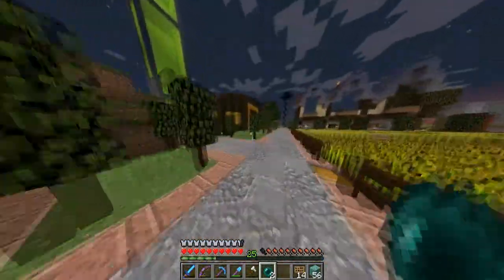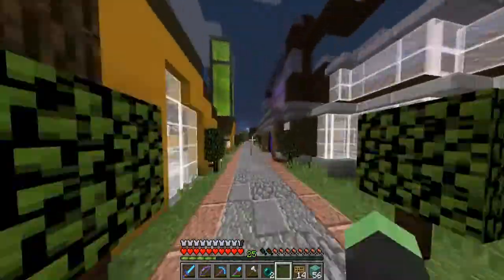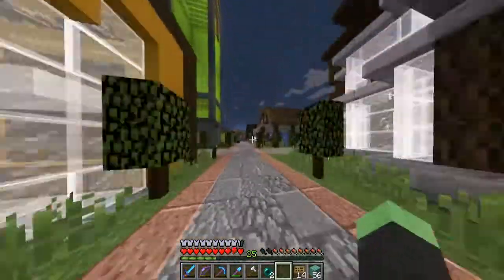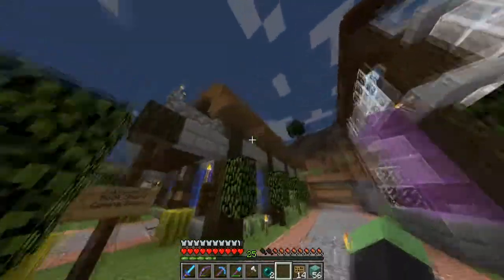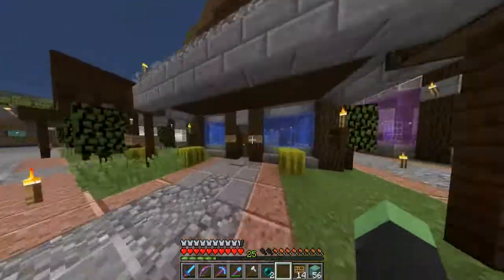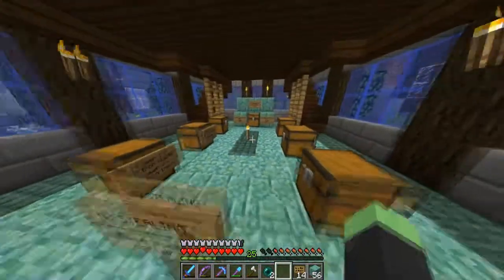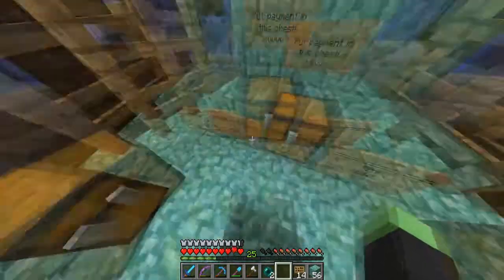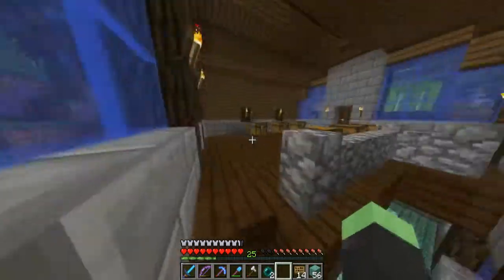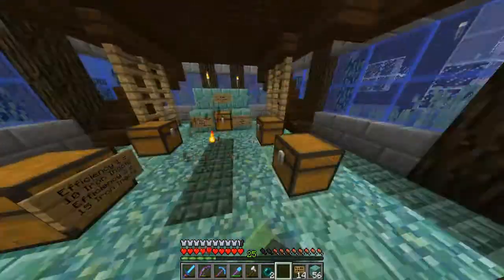Anyway, today I thought we'd start work on the bookshop, because a lot of people — mainly Stealthy — have been asking when this thing's gonna open, and I thought today would be quite good. There's a block missing there; I really need to maintain this place. So what I've been doing off camera is doing little things, adding signs around, setting out chests. This is the paying place — it's literally just a hopper underneath.